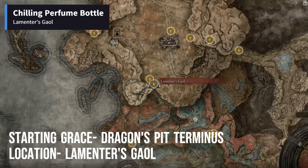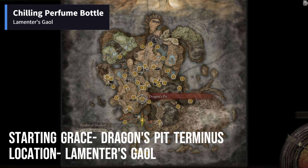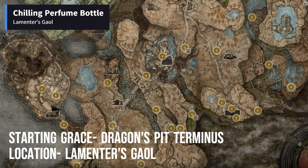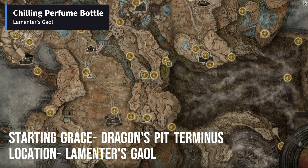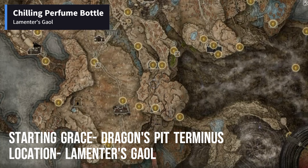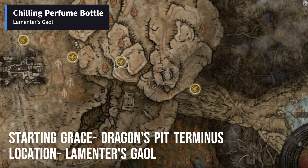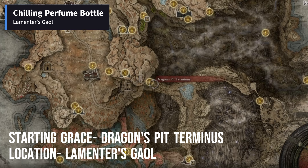Lamenter's Jail in Jagged Peak is the region in which the Chilling Perfume Bottle is found. To reach this area, there is only one way, and that way is very confusing. From Castle Front Site of Grace, travel towards the Pillar Pathway Site of Grace. Then take the path on the right from there, and you will reach Dragon's Pit dungeon. You have to clear the dungeon to get access to the other side of the map, which is Jagged Peak. On the other side, there will be a Dragon's Pit Termina Site of Grace, and we will show the rest of the way from there to avoid confusion.